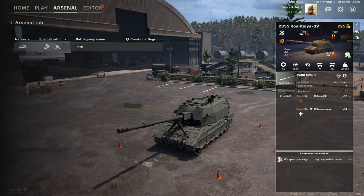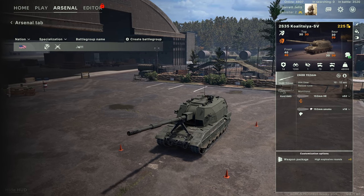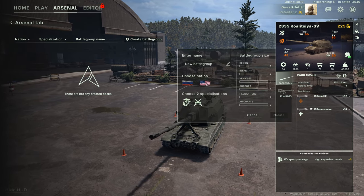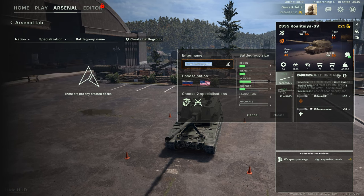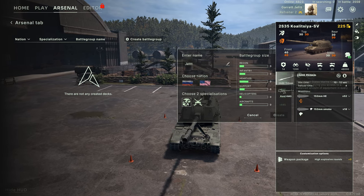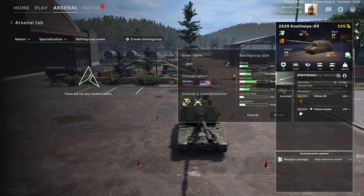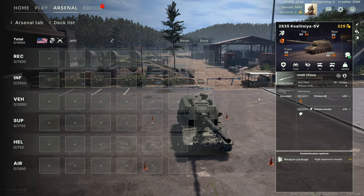If you want to build your deck, you have to have a deck to play a match. You can see I built one called 'jet.' Let's go ahead and delete it and create a battle group - we'll choose the USA and call it 'jet' again. Make sure we've got the USA and choose two specializations: recon, infantry, vehicles.